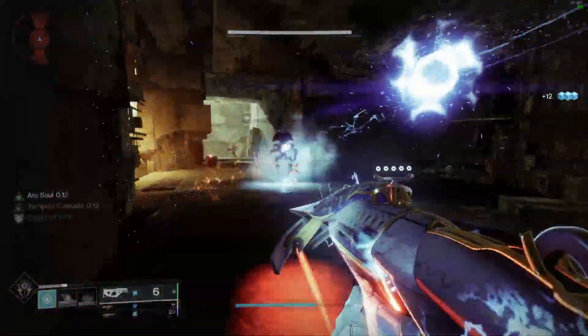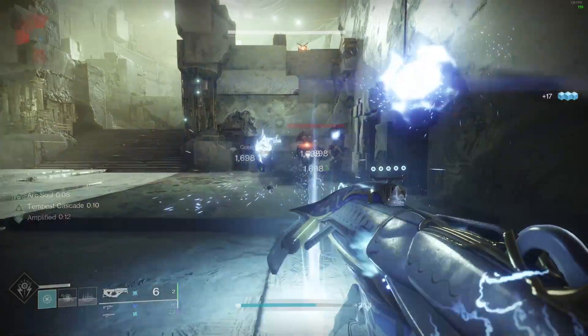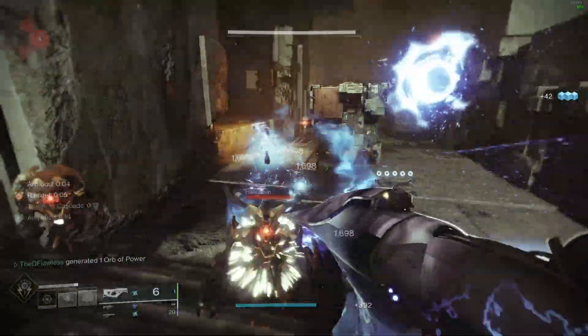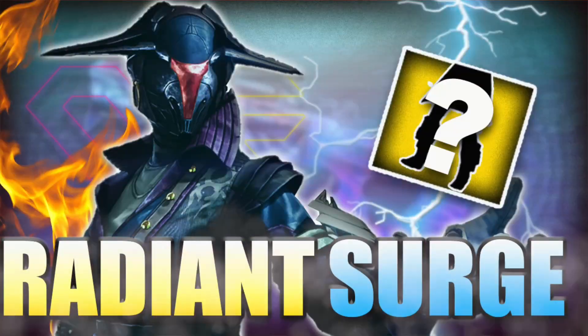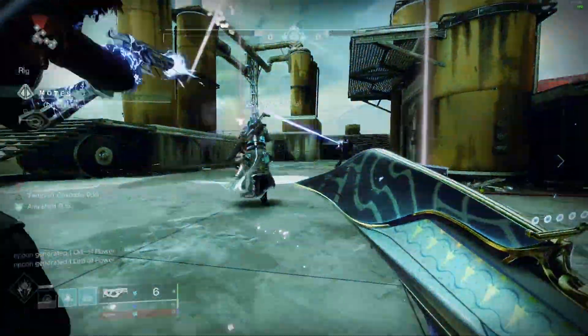We don't even have to go back very far in our vault to find this one. With this build, we get Infinite Ability Uptime, Solar Healing Wells, Font of Might, and Radiance. In this build, you will become the Radiant Surge. And hey, if you like what you see, why not hit the like button? Let's get into it.